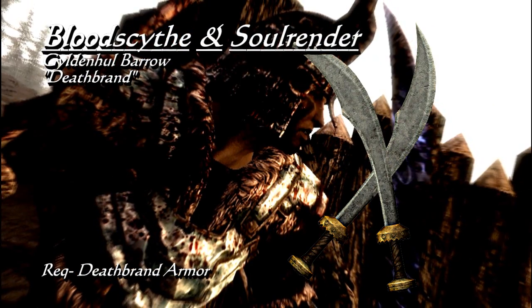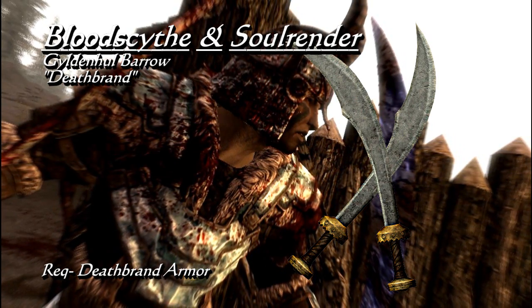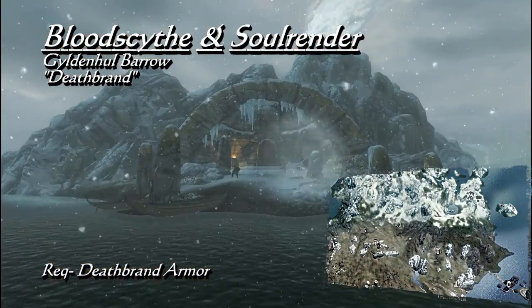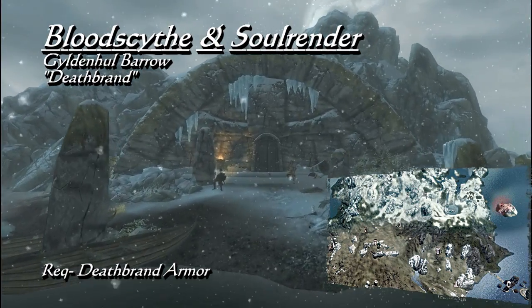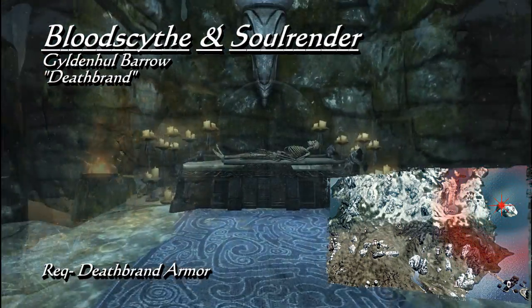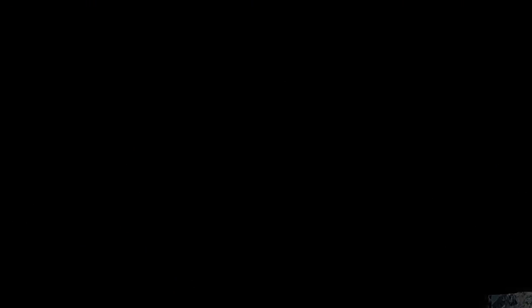Bloodscythe and Soulrender — both of these blades have a base damage of 13. While wielded together, Soulrender will absorb 15 points of health and have a chance of lowering the target's armor, while Bloodscythe will absorb 15 points of magicka and have a chance to lower the target's magic defense. After getting the full set of Deathbrand, take the key you received with the last piece to Gildan Holbarrow, which is on an island east of Skull Village. After mining your way into the treasure room, you will be forced to proceed further to the resting place of Hocknier Deathbrand and his crew. By the time you leave, you will have Bloodscythe and Soulrender, and the quest for Deathbrand will be complete.